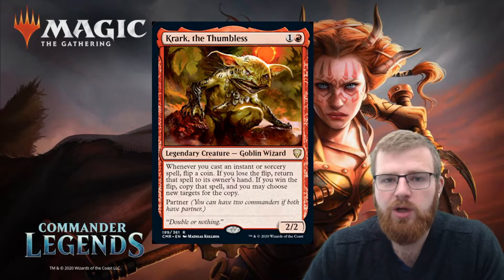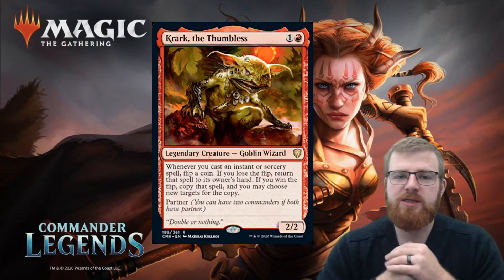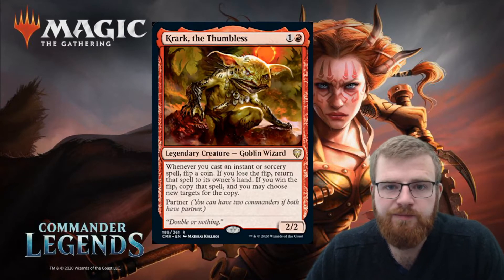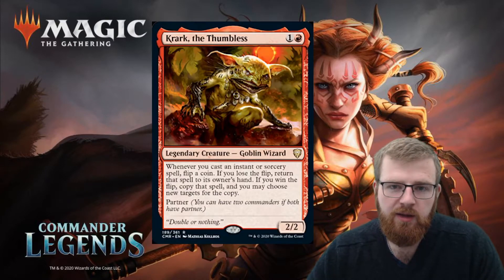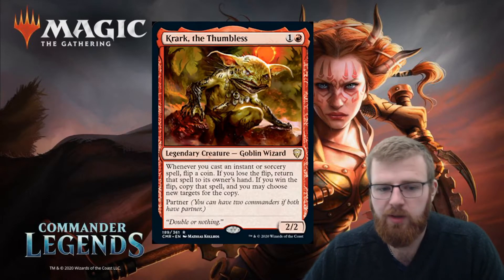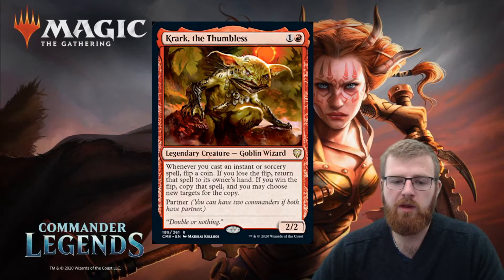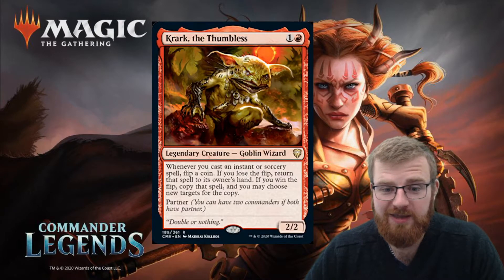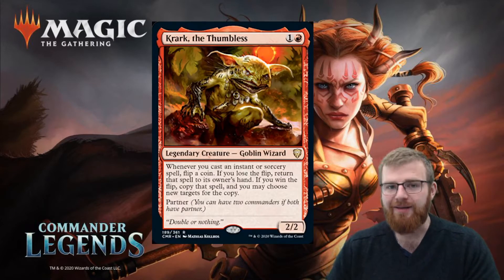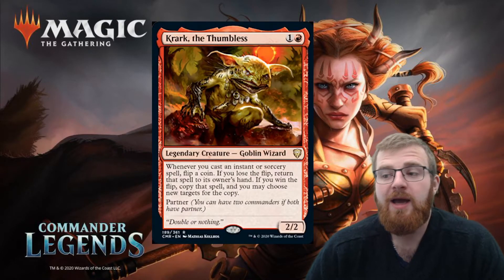The fact that you get the cast trigger when you cast the instant or sorcery spell means that returning to your hand — if it's like a one-mana spell, say shock — you cast it, you get the trigger. Then you either flip and copy it, getting two shocks for the price of one, or it goes back into your hand and you can cast it again. So you're basically getting a second usage of that spell.